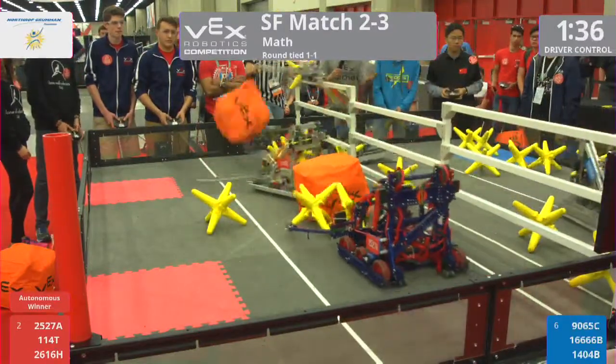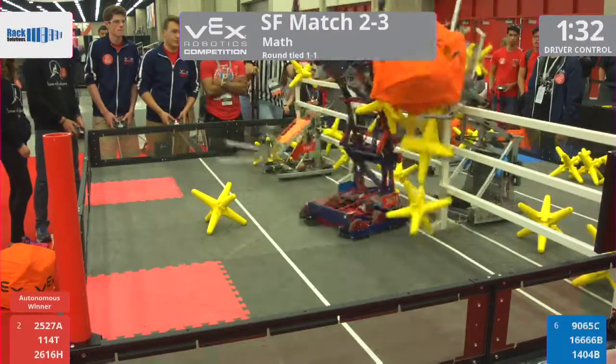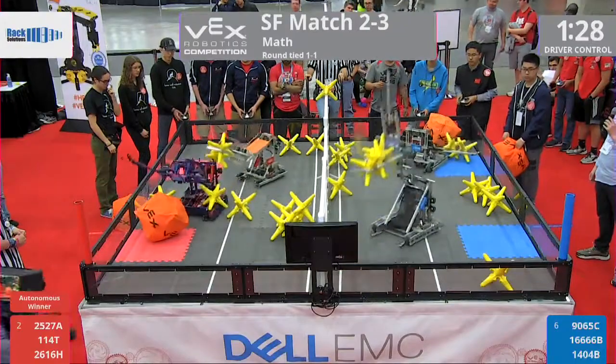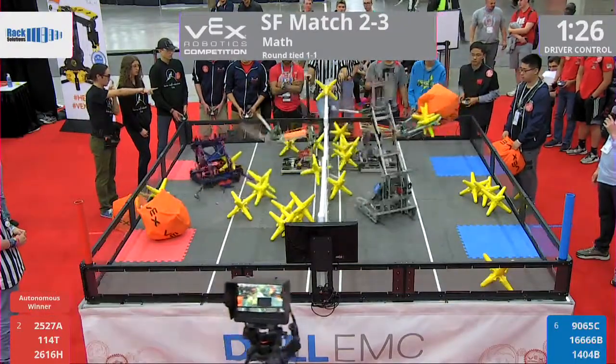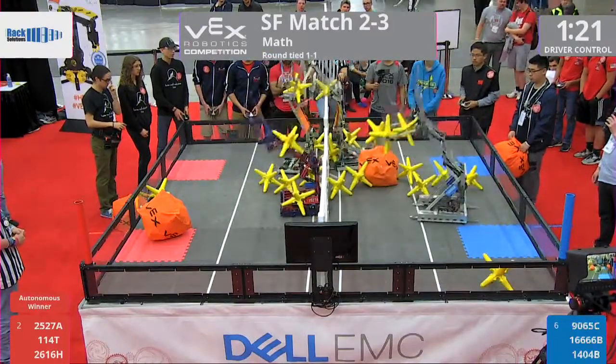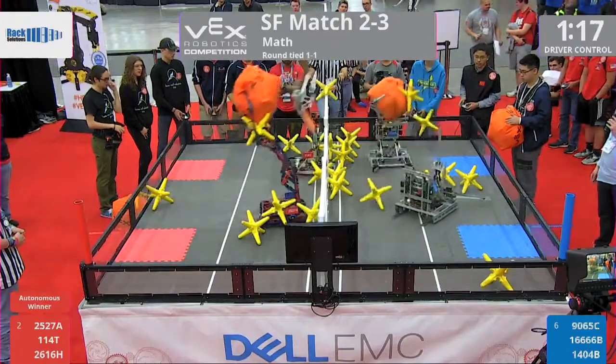They quickly toss one of those stars over, and they go to make a pickup. They got a cube and two stars. They send one over. But the team from FA trying to send that cube right back to that red side of the field. As we get to a minute 30 left. That Blue Alliance had a lot of game pieces at one point, but they have managed to clean them all out. Under a minute 20 left.